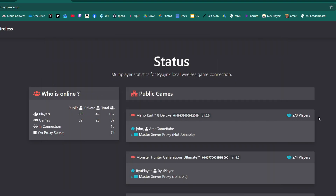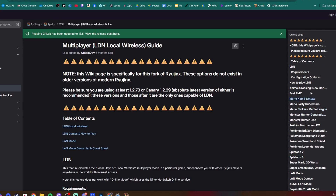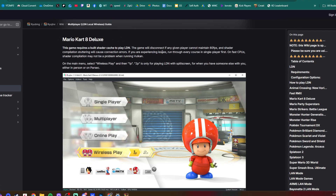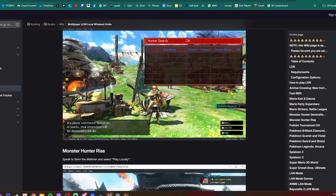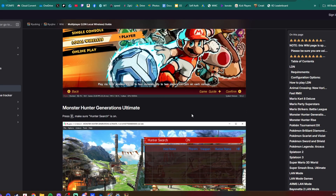Each game can have different steps for getting online. Over on the first link in the description — the official guide — it has a whole list of different games on the right side. For example, Animal Crossing just tells you where to go and who to talk to for local play. For Mario Kart 8 Deluxe, it notes this is one of the games that could possibly disconnect you if you cannot maintain 60 FPS, but on fast CPUs shader compilation may not be a problem when running Vulkan. You go to Wireless Play and join or create a lobby. Some games, like Mario Strikers, require a mod to bypass an intro crash, so some games do have extra steps — that's important to know.